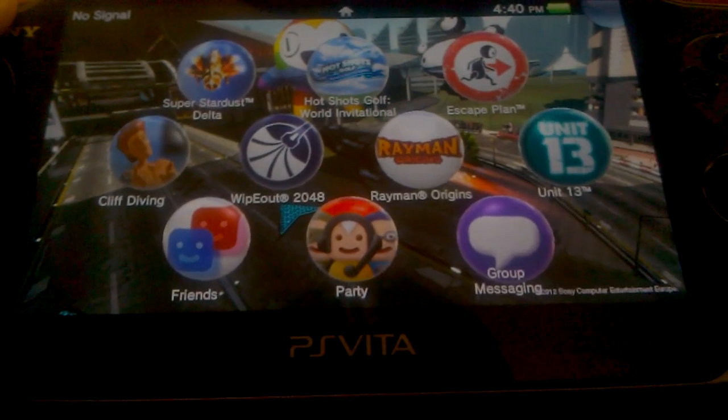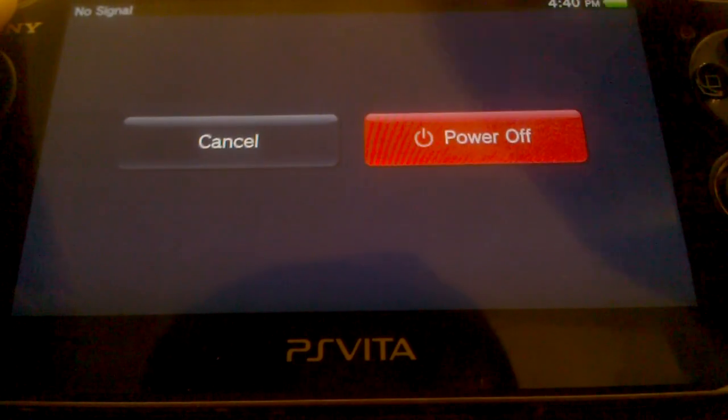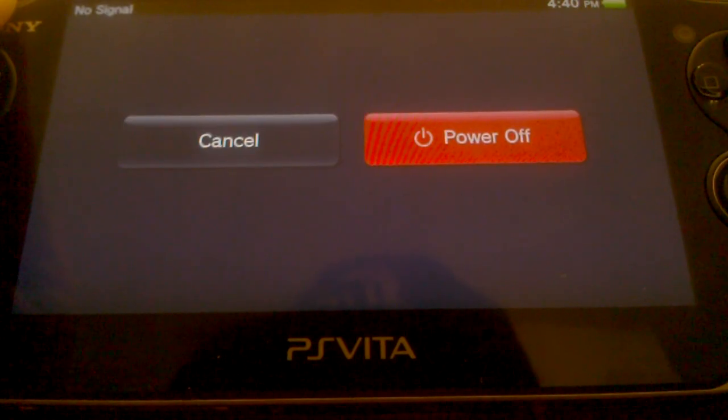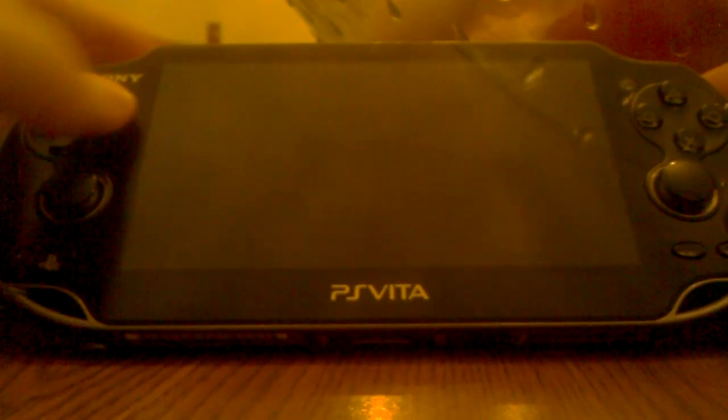So we'll start by turning off the system — power it off completely here. We'll wait for the shutoff. And I'll zoom out as far as I can here to show you.